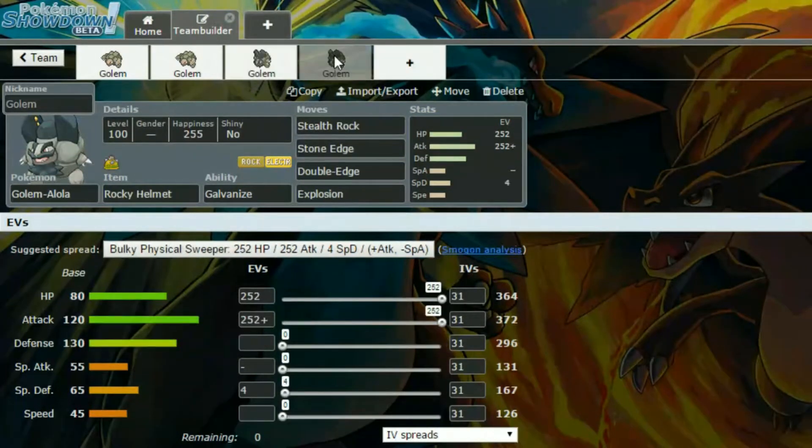Last of all, we have a Rocky Helmet set — this is the Stealth Rock set. Moves are Stealth Rock, Stone Edge, Double Edge, and Explosion. You get two STABs there with the Galvanize ability, and Explosion hits really hard. This is a bulky physical sweeper with max HP and max Attack, an Adamant nature for more Attack and less Special Attack, and four EVs in Special Defense.